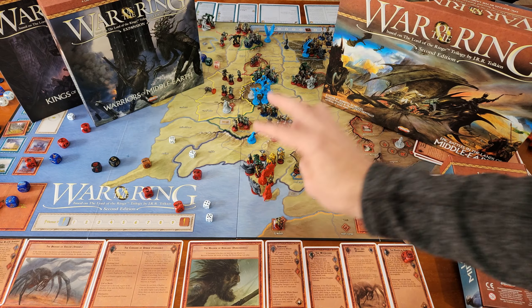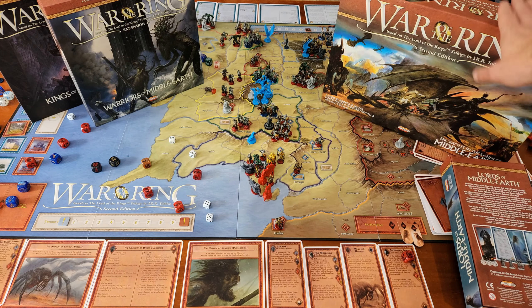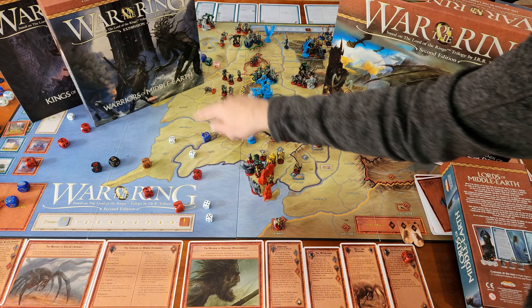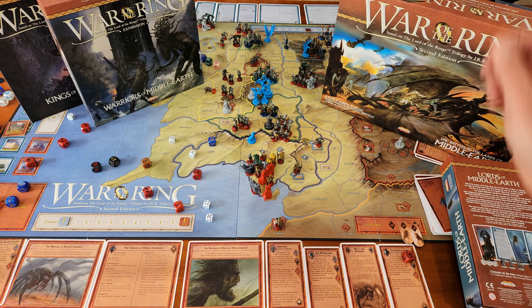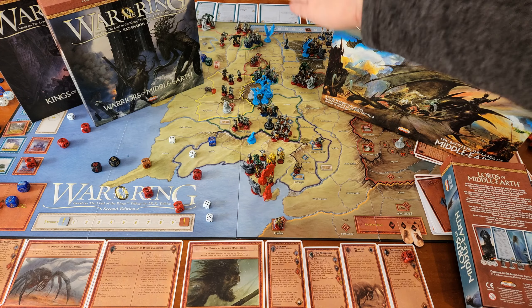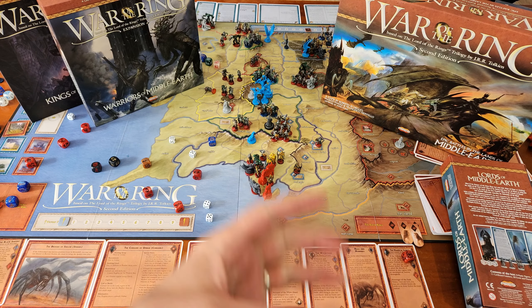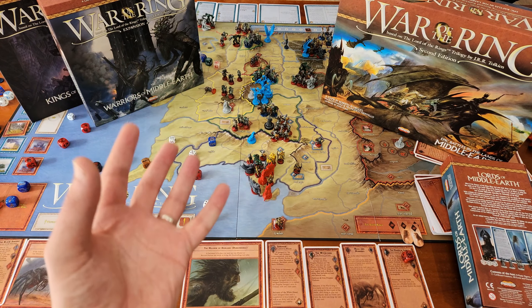These three characters effectively supplant and enhance the Elven Ring rules. In the base game you get three Elven Rings you can use once each to change the face of a Free People's die to a result you want, aside from Will of the West. This expansion enhances that by giving you special abilities and characters you actually place on the map. Elrond can go in Rivendell and treat Elven elite units as leaders. Galadriel can go in Lorien and recruit there even if it's under siege. For the Shadow Player, the Balrog comes out in Moria — very powerful.